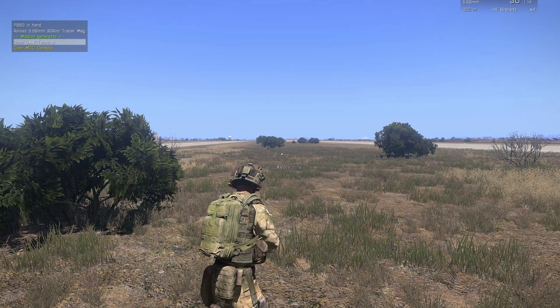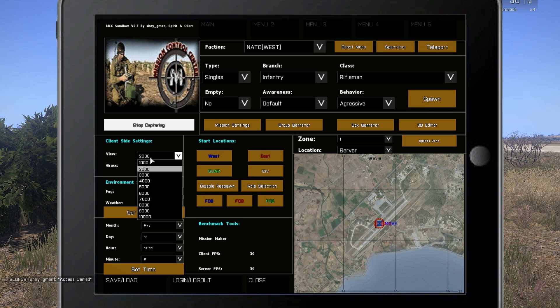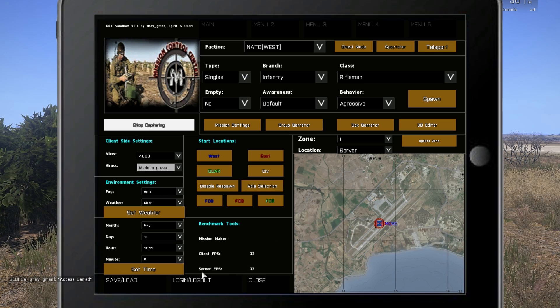Welcome to MCC tutorial 404. Let's open MCC. First thing: you can't do anything in MCC until you log in. The only thing you can do is change the client side settings, which are the view distance and the grass. Every client can do that for lowering CPU usage.